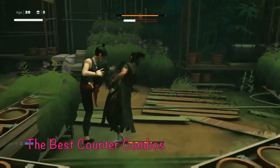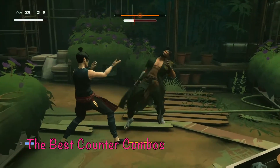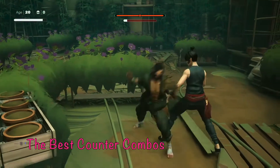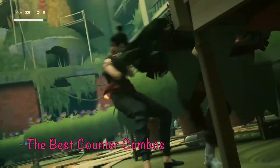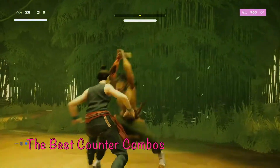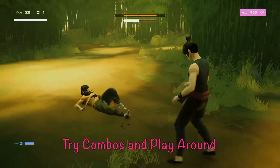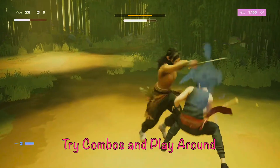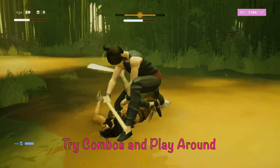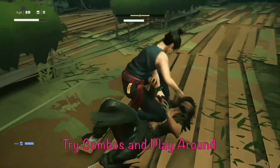Now we know all the combos and the best ones to exploit with perfect avoids and parries. Let's talk about the best counter combos to punish him. First tip: don't string a lot of combos together because he'll punish you for it. Get your combo in — ideally one that knocks him to the ground — then ground and pound, and reset and get ready for his next move. Any three or four button combo will do; you can't do a six-button combo, but play around with it.